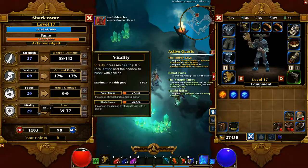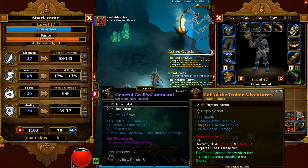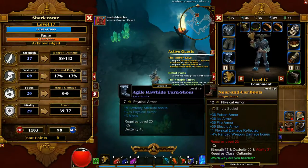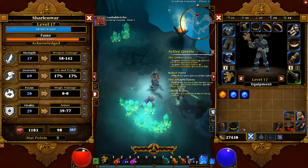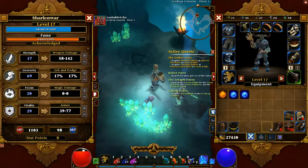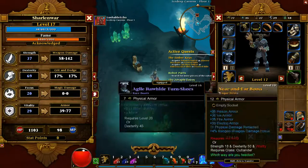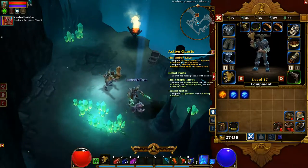So I need to get my Vitality and Focus up basically. Next level I can get my Vitality up to 31, which is the requirement for both of these. And then I pump the rest into Focus since I can get 28 Focus. So two levels — level 19 I'll have this stuff. It's four levels in advance. That's good.